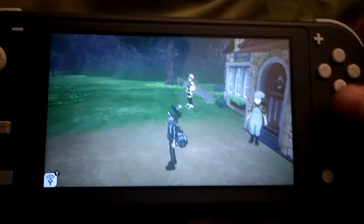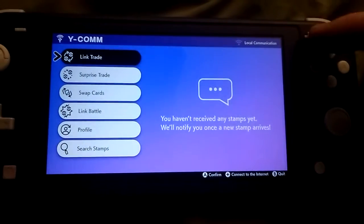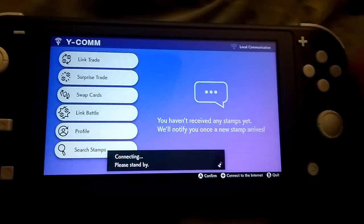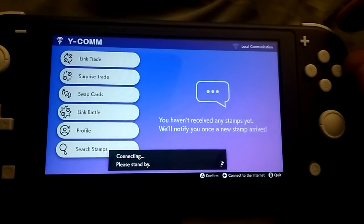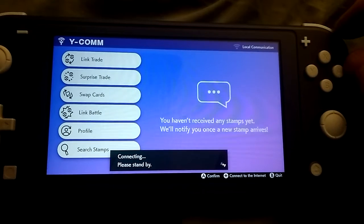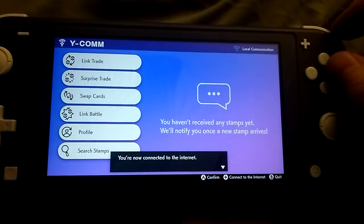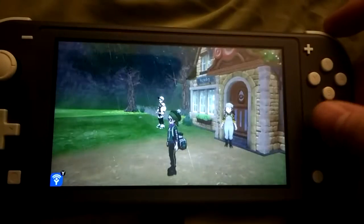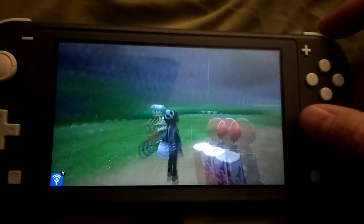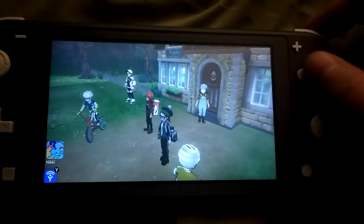All right, here we are. I just moved up the game. We hit Y, then we hit plus to connect to the internet. Usually takes a minute. Now connected. You're gonna see a lot of people pop up just like that. If you don't have people pop up, it may not be connected.